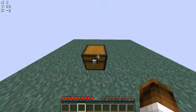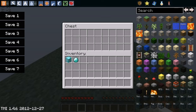Dupe for 1.4.6. First, you open up a chest. These are the items you want to duplicate. You put these anywhere in the chest. The reason I'm not doing this is because Fraps doesn't let you without stopping the recording. So, you put the diamond block and diamond in there.